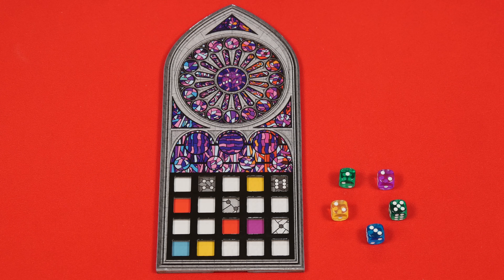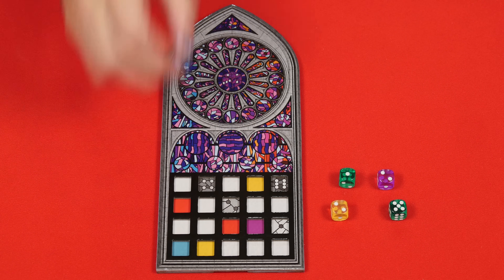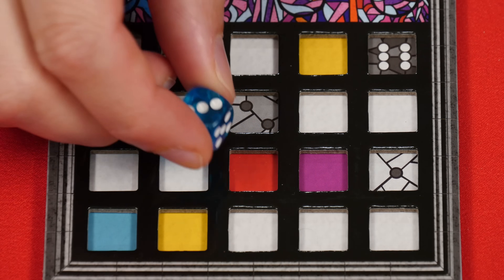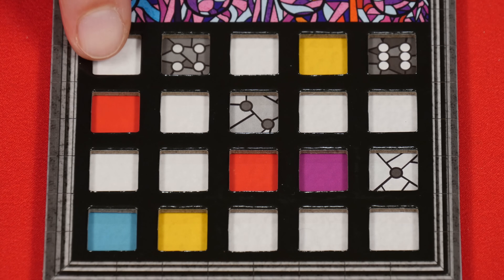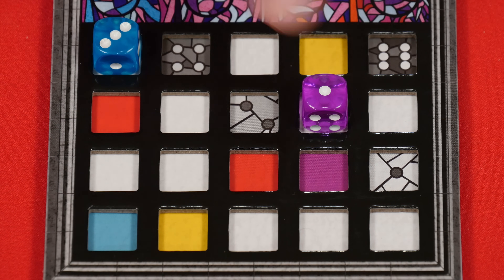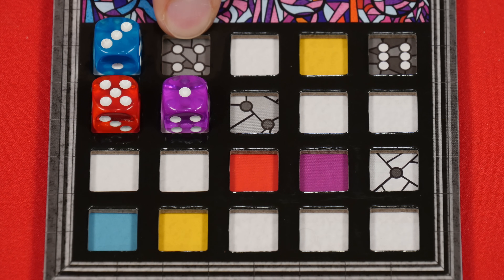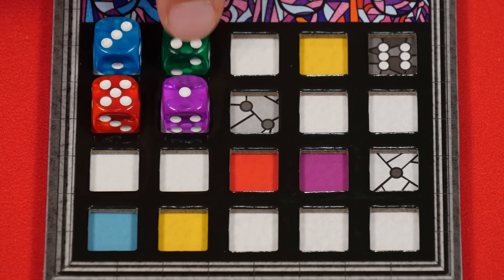One option is to select one die: you pick one from the draft pool here and place it into any empty space of your personal window frame following some important guidelines. For example, the first die you pick must be placed into one of the spaces that go around the outside edge of your window. Then every future die you collect must be put into a space adjacent to a previously placed die, including diagonally. So for example on a future turn I couldn't go here but I could go here, here or here. Now the spaces themselves may have some restrictions based on the colors or symbols that you see within them. For example if you see a red space like this only a red die may be placed into it. Likewise if you see a value, also known as a shade, only a die with that value showing on top may be placed there.